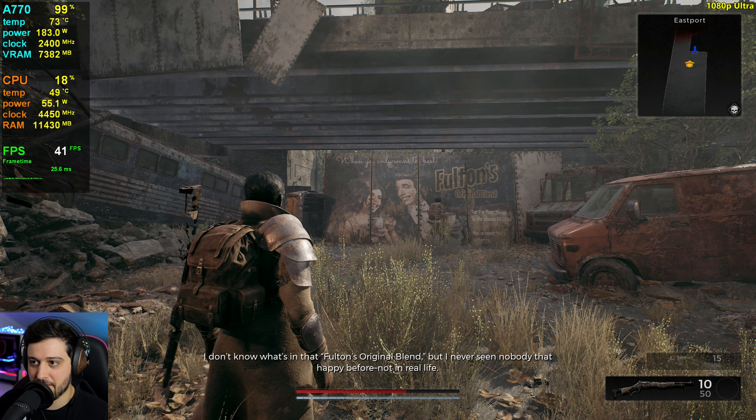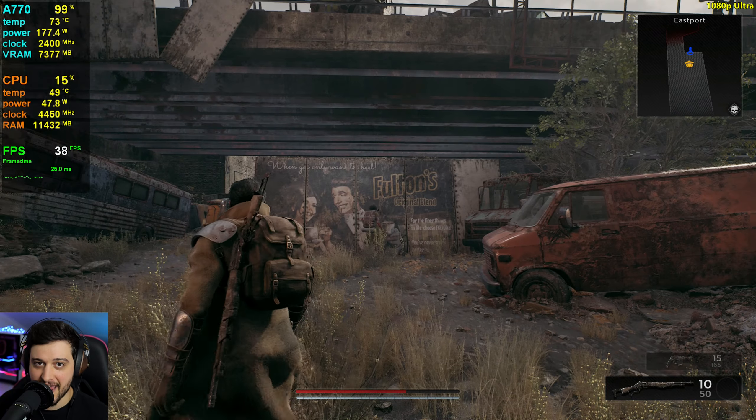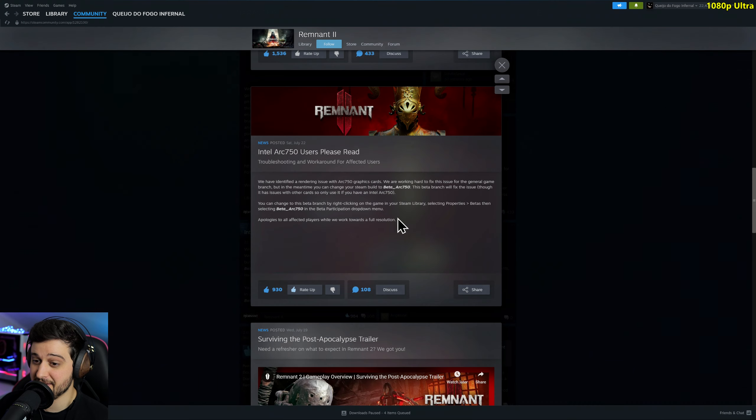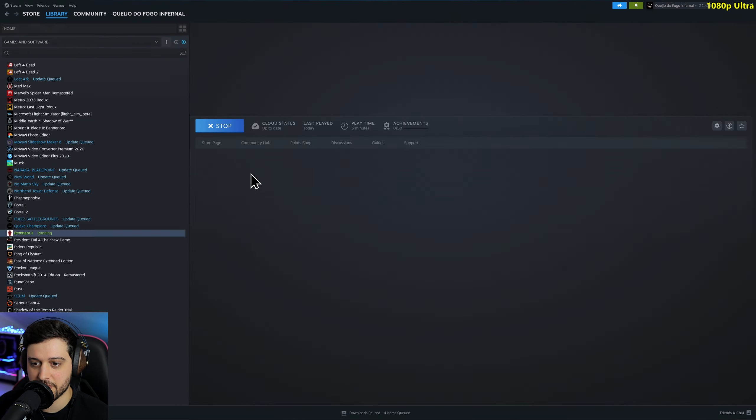Those bugs are very, very annoying. They actually said that the ARC A750 has some graphical bugs, as you can see right here — they've identified the issue with ARC A750 cards. They don't mention the A770, but apparently it's exactly the same thing. So all we need to do is select the beta ARC A750 option.